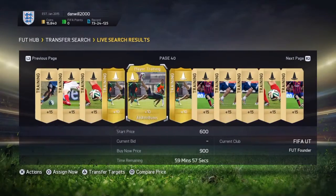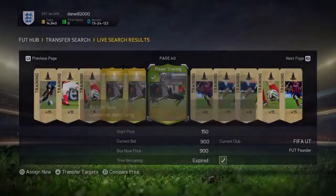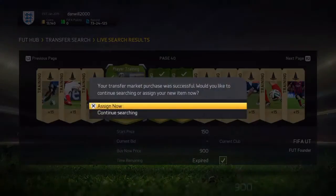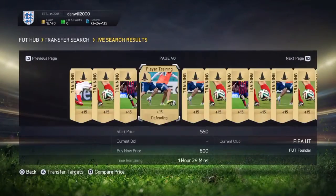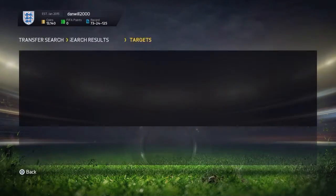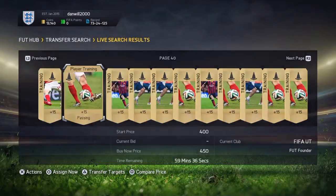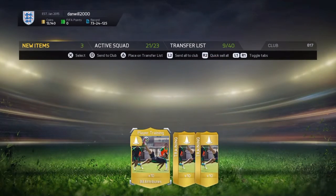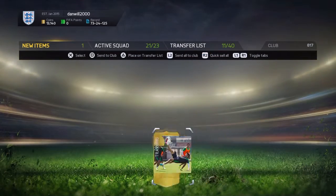Let's refresh that, see if we can get any of them. Alright, let's take them. As you can see, I'll show you in a sec — there's none up for under 1,000 coins by now. We'll put them on our transfer list.